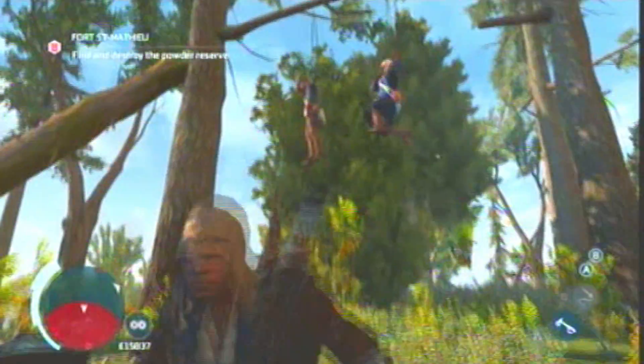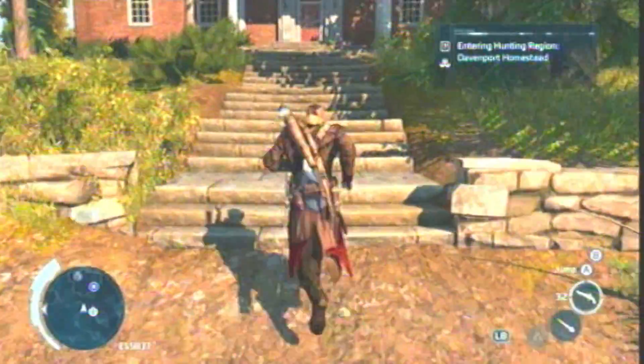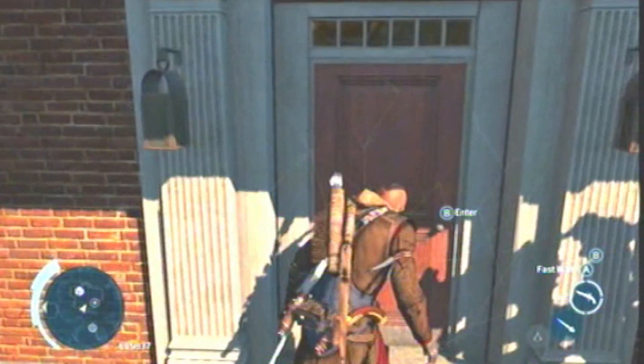So what you want to do first is you want to complete sequence 8. I think sequence 8 is when you get the homestead mission for this girl, and she's a tailor, so she can make you clothes and all that stuff.